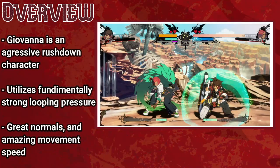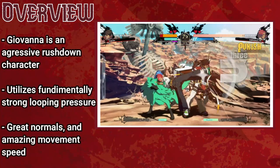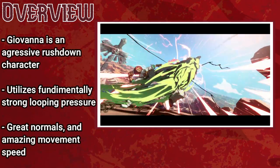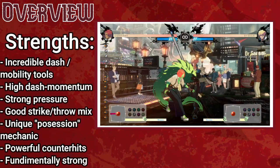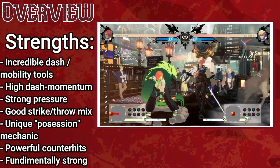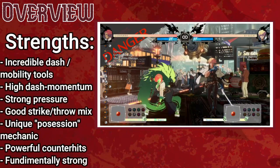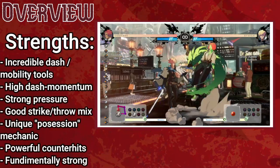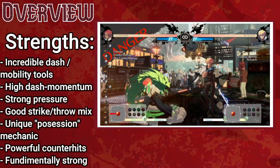Giovanna is an aggressive rushdown character who specializes in trapping her opponent in fundamentally strong looping pressure. Her normals are incredible, and combined with her insane dash speed, she can pop in for a quick pressure sequence in the blink of an eye. Giovanna's dash is the best mobility option in the game by far — incredibly fast, travels a long distance, and can be feinted by cancelling into a backdash, allowing her to dance around in neutral, bait the opponent's approach stuffs, then shoot in like a rocket.